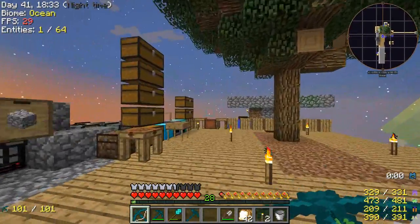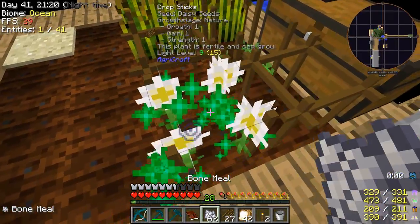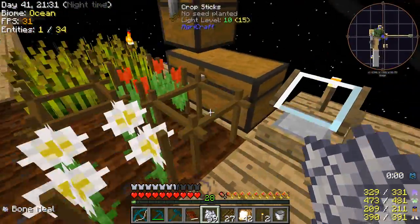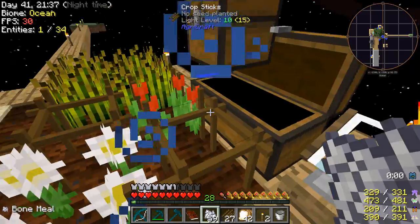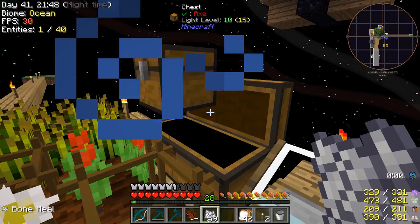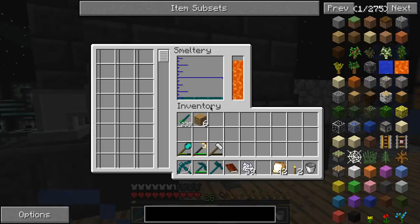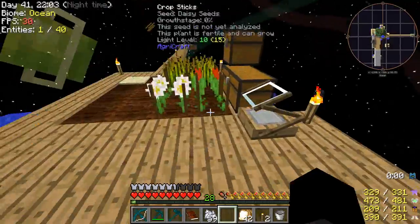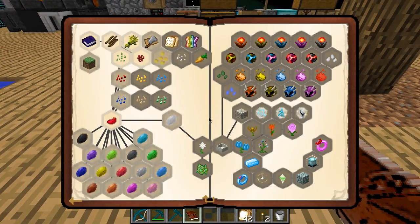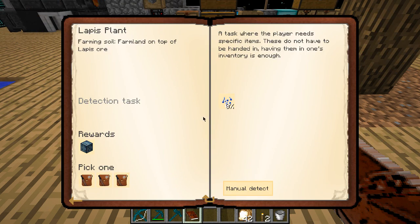Now let me set up the farm. I got all my stuff down — there's redstone underneath these. Let's grow this and hope it goes fast because I need redstone now, not in ten hours. This might take a while. What other quests can we do? The lapis one — pretty much the same thing but different. I can't be bothered to do agri-craft right now, I just need the redstone.